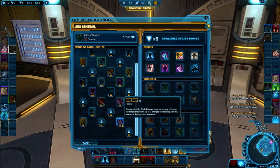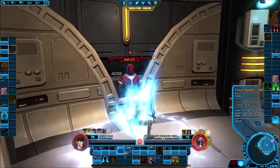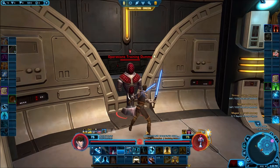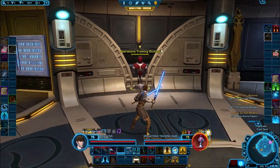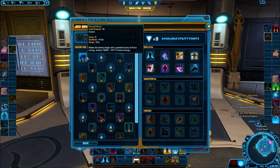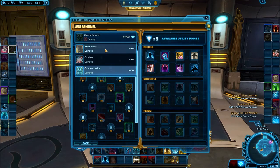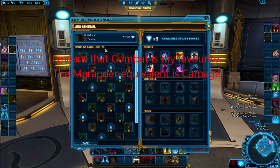Burning Slice: damage dealt by Blade Barrage stacks a burning effect on the target that builds up to three charges and deals significant elemental damage over nine seconds. On the Sith Marauder this would be a bleed. We didn't even have Concentrated Slice at the start of the game — this was just jump in, Force Sweep, hit everyone for massive burst damage. It was a very nasty thing to come up against in PvP. When they added disciplines, they gave the Concentration Sentinel a single-target attack so it didn't suck in operations outside of hitting lots of people in PvP or trash mobs.